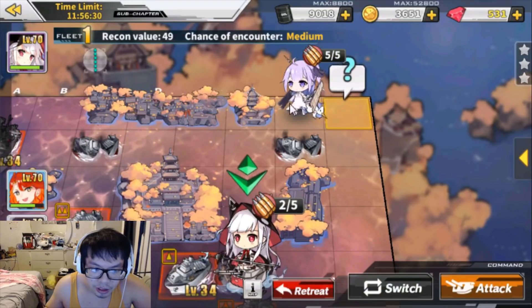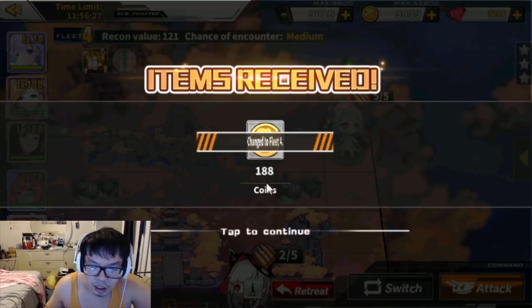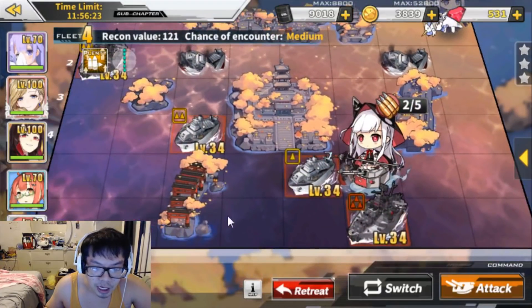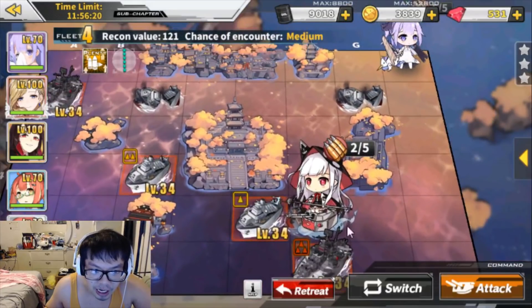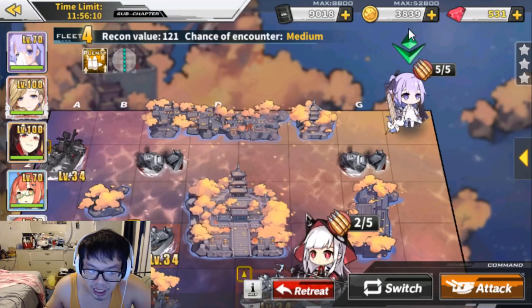Okay so this is the third node. After this one it should be gone. So grab this — 188 gold right there guys! I spent 10 oil going in and 9 per fight, so that's 27, for a total of 37 oil for 188 gold. You can go a little bit lower oil cost if you want — I'm using 9 specifically, but 37 oil for 188 gold.